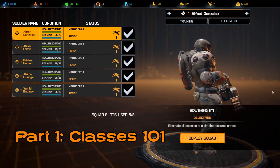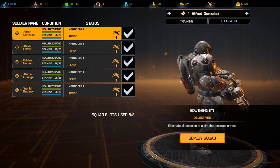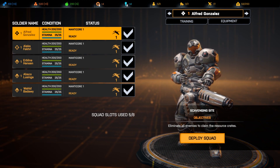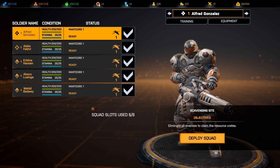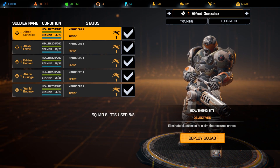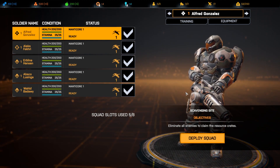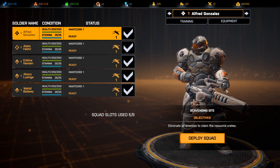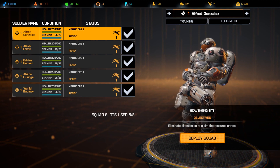This guy here is a Heavy. He starts with a cannon and a jetpack. The jetpack is your main tool for this guy because it allows you to get wherever you want on the battlefield. The cannon is an absolutely amazing weapon but it's only effective up close. It can hit at far range, but it's going to have difficulties hitting the inside of a barn while standing in the barn. So you want to be as close to the enemy as possible.